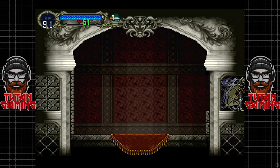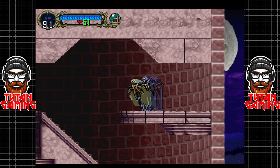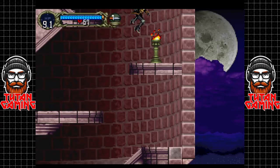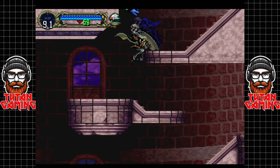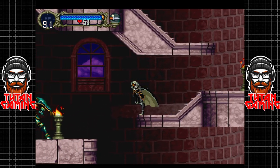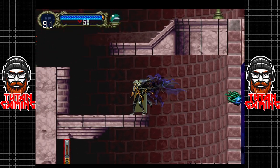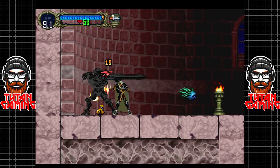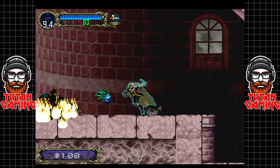Hey guys, welcome back to more Castlevania: Symphony of the Night. When we last left off we had ascended the outer walls, dealt with the doppelganger, and now it's time to have a little adventure through the library. But before we do that, I want to go kill this guy because he's worth some fairly decent XP — or maybe he just gives us a free level for the sake of it, who knows.